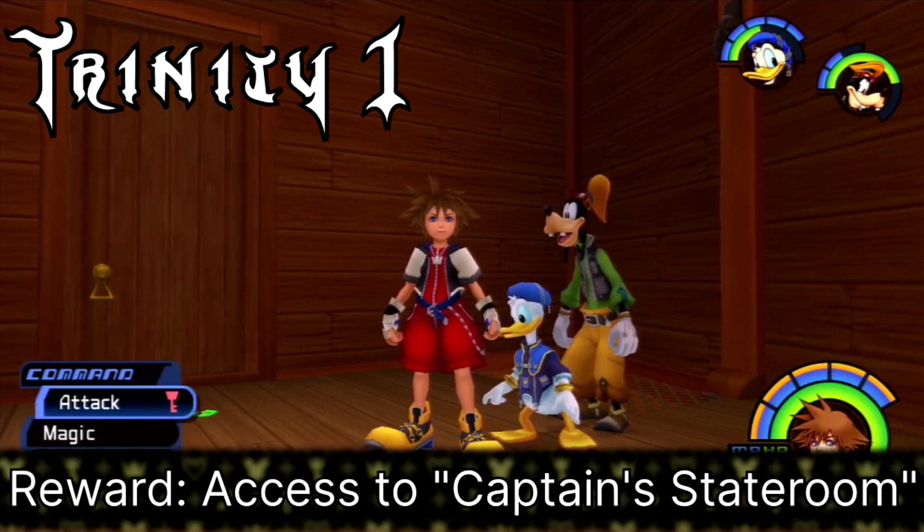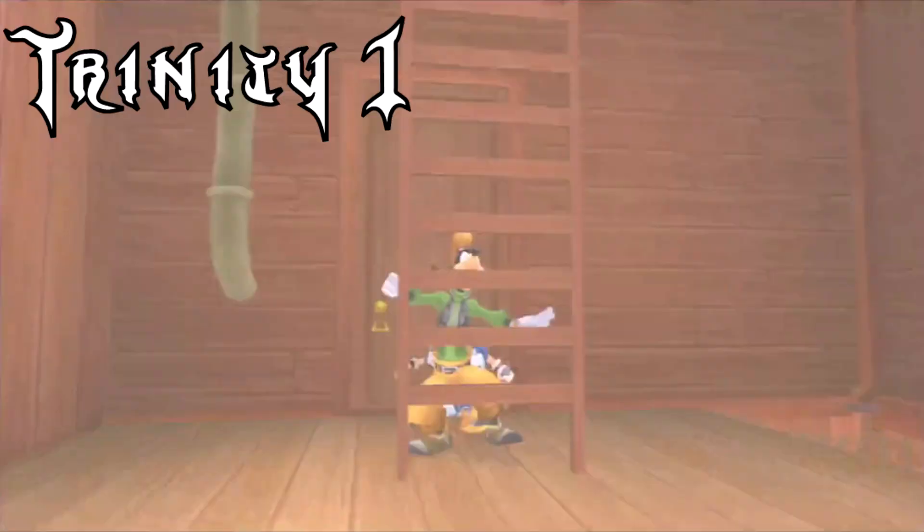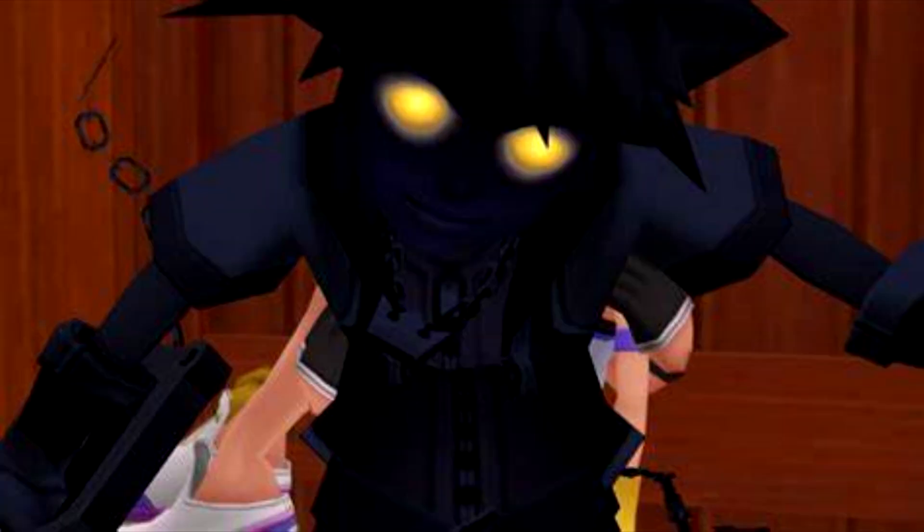There's only one Green Trinity in the game that's absolutely necessary for story progression. It's the first one we'll grab, and it's the one in Neverland. In the cabin, you'll activate it just before entering the Ansem fight.